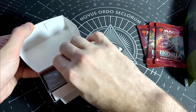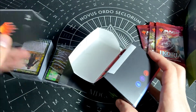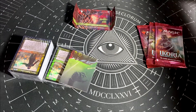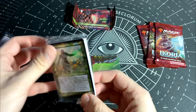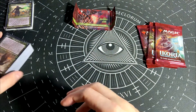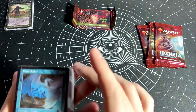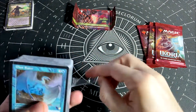We have the sample booster as well. Live tracker — I don't really use it. This is the tokens and the thick version of the commander. Some text stuff. Looks fine, centering looks fine. It's promising, but you never know.